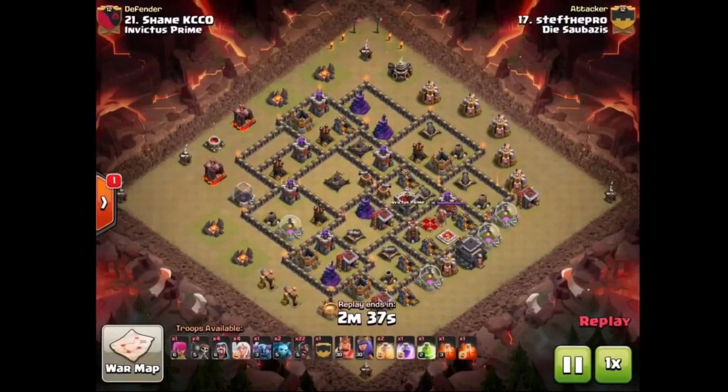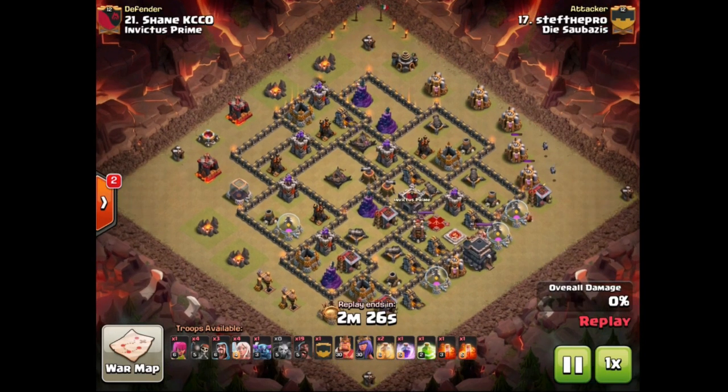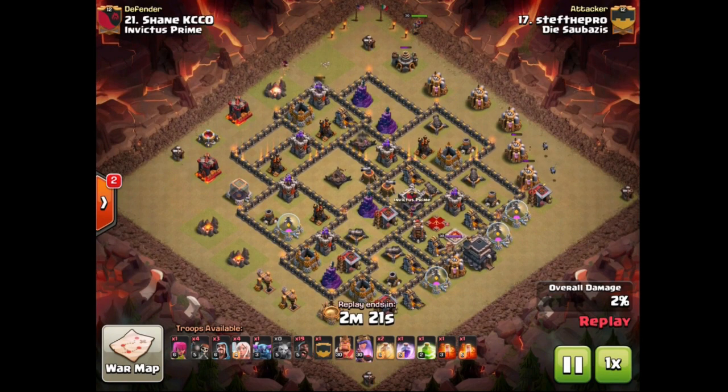Breakdown for this war was 4, 10, 16 in a 30 vs 30. We're gonna have Steff the Pro coming in here, who actually got a 9v9.6 pack this war using P.E.K.K.A. both times. P.E.K.K.A. actually got some pretty good value, so for that reason I wanted to highlight this raid.